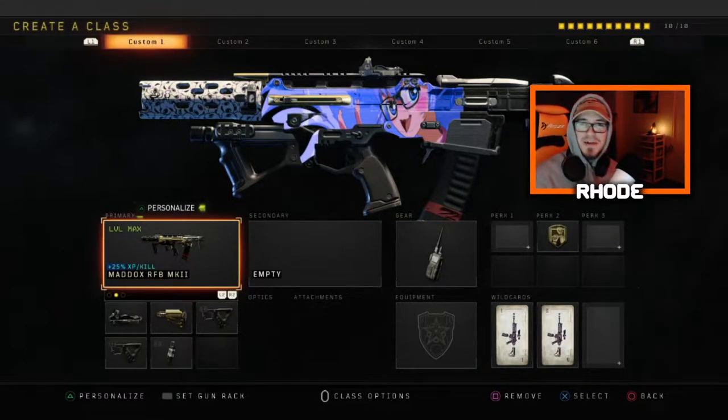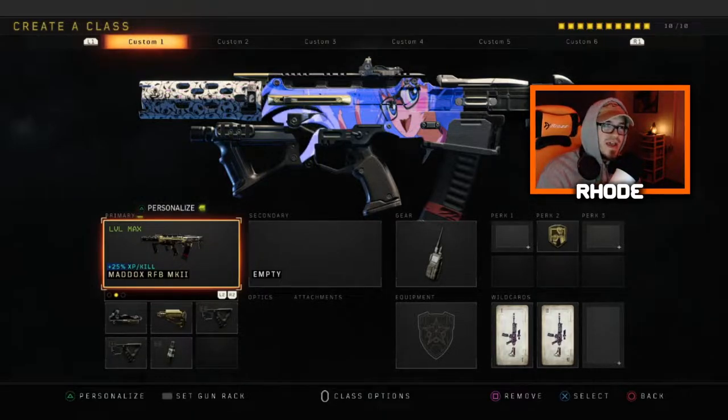Yo YouTube, what up guys, back with another video — not Modern Warfare, obviously. As you can tell we're playing Black Ops 4, and we're using the most try-hard class setup in Black Ops 4, and that's the Maddox. I don't know how many kills I have with it, but that's only gonna use — since the launch of the game, that was it.